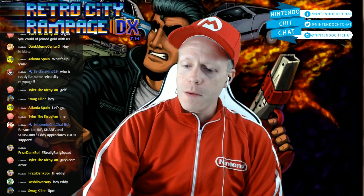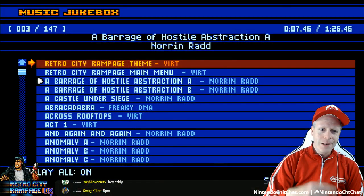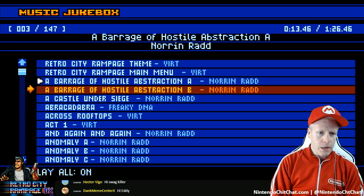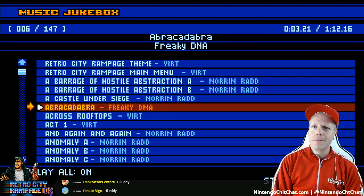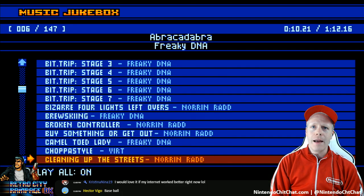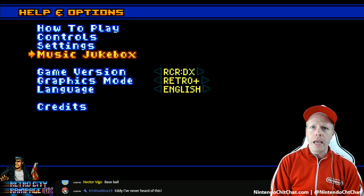Make sure you guys blast the like button for me and watch and enjoy. Here is the music box right now - this is pretty cool. All of the retro tracks are in here for the game. You can go through here and change whatever you want to listen to. Abracadabra? Freaky DNA - that's pretty cool. There are tons of tracks here, but this is just a music jukebox. Let's get into the game itself.